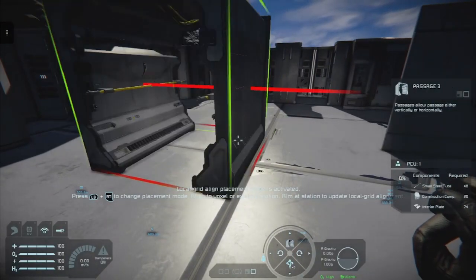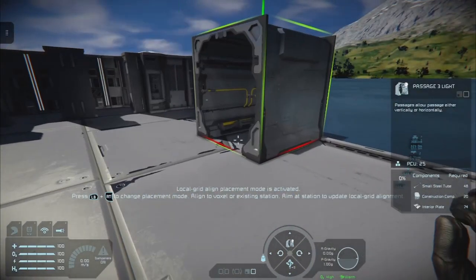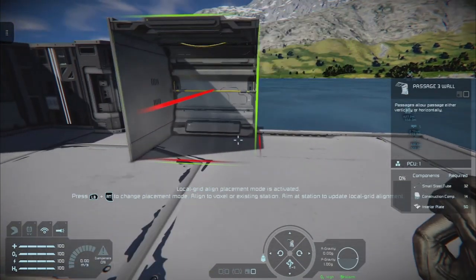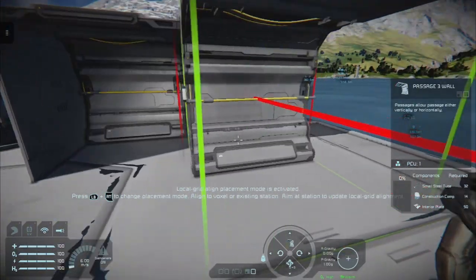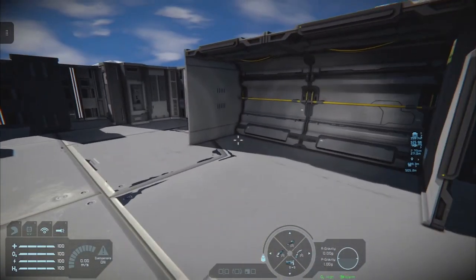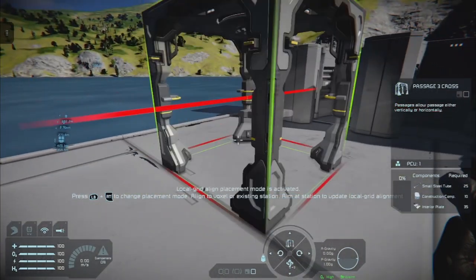You've also got Passage Three, and Passage Three with lights — so if you've got power to the grid you can have lights. You can flip this how you want; if you flip it like this you can make an interesting wall, or even flip it another way to make an interesting space. Very good for bases — you can have a lot of design fun with these, and this works well on the crossway too.